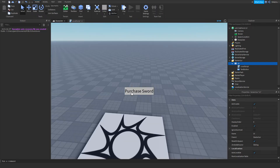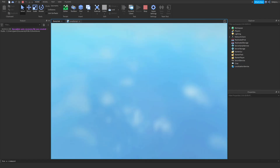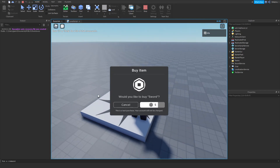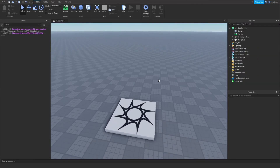The code we're putting here is our game pass prompt: MarketplaceService:PromptGamePassPurchase, plugging in our player and then the game pass ID I already have set up. If we click play now and click 'Purchase Sword', the game pass pops up — and that's the UI game pass method. Hopefully those three methods of selling a game pass to a player were helpful.